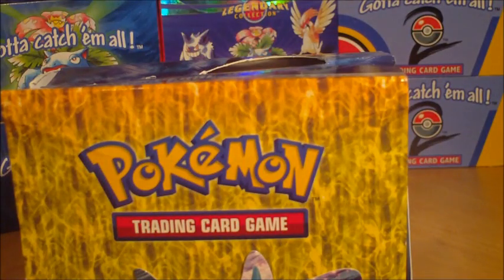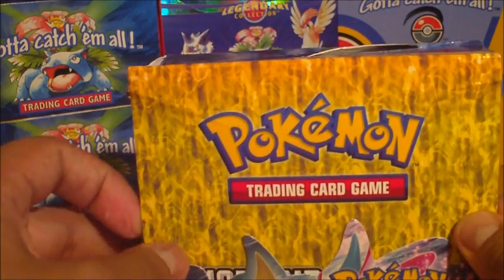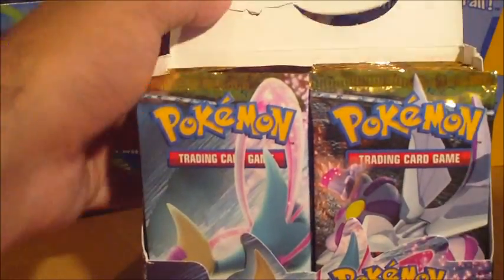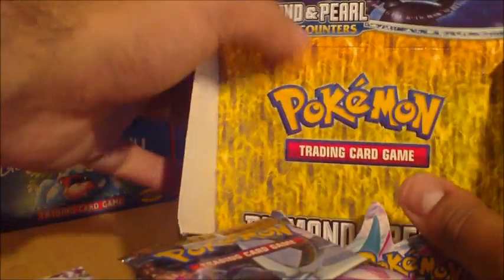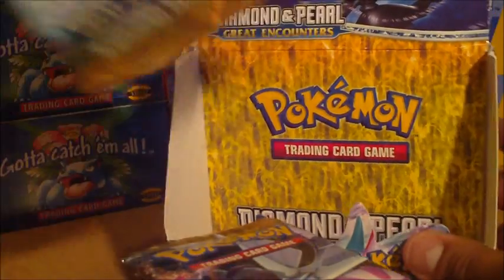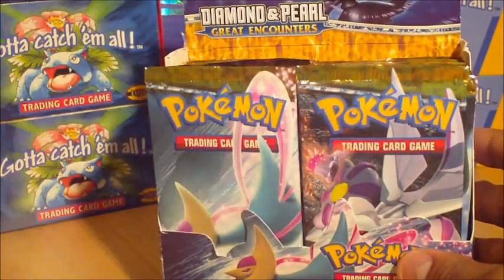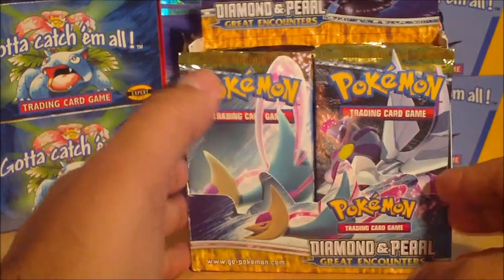So this is the last of the Diamond and Pearl series boxes that I have. I've opened Mysterious Treasures, Majestic Dawn, Secret Wonders, and the Diamond and Pearl base set. What's going to be coming up next: some more booster boxes. My Japanese booster box for Neo 1 arrived, plus three Japanese E-Series booster boxes, and the Sky Raids, Aquapolis, and Expedition English sets to go. Plus Triumphant eventually, but I'm going to do the pre-release first. Anyway, let's get started. I'll start with Cresselia.